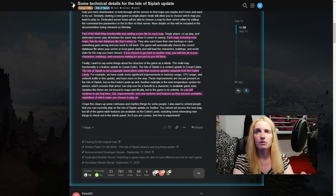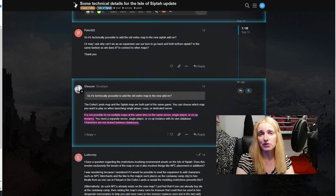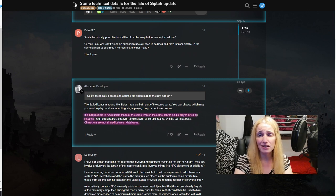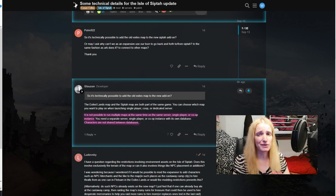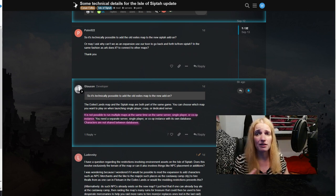A developer also mentions on the forums that it's not possible to run multiple maps at the same time in the same server, or in single player or co-op mode, because the database doesn't allow that. In the same database you can only run one map at a time. That means transferring the same character to another map is not going to happen, at least not any time soon. You cannot have two maps in the same database, in the same server. Characters are not shared between databases.